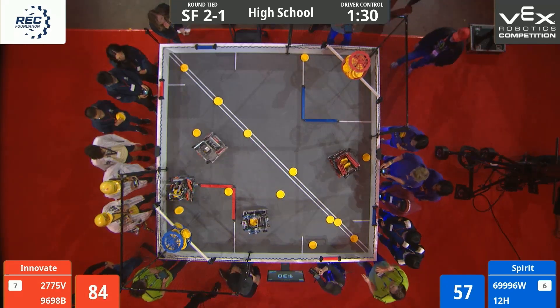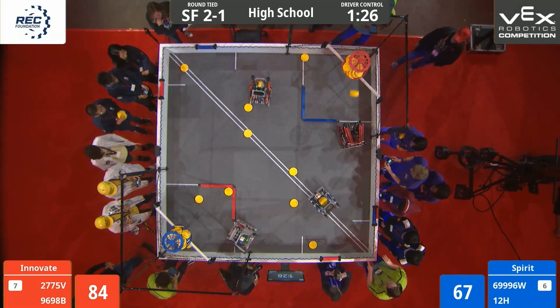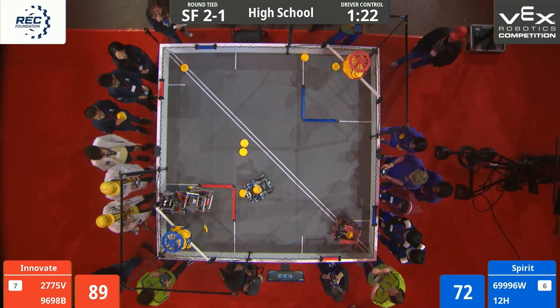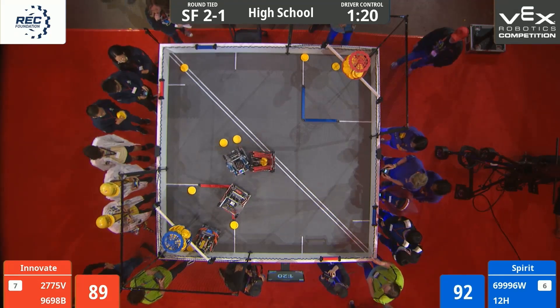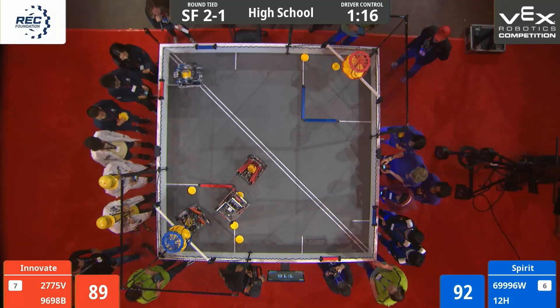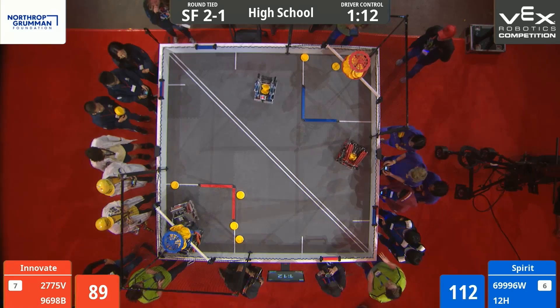Three discs catapulted right at once by the Red Alliance. We see these teams going right around the field, trying to pick up discs faster than the other Alliance. Blue Alliance dropping off some discs. Red might be stuck on that low goal barrier — their partner's right behind them trying to push them free. Blue Alliance dropping off three more discs into that high goal.